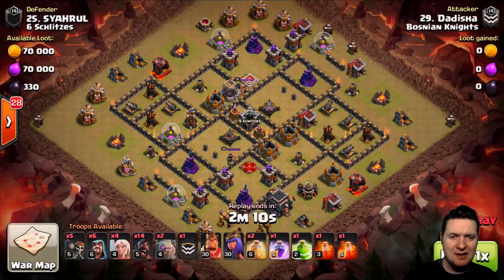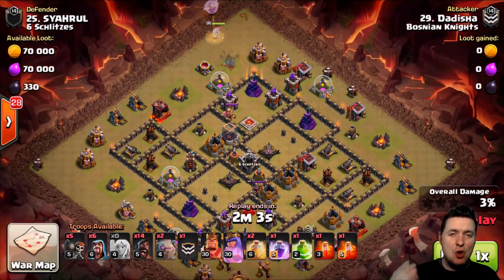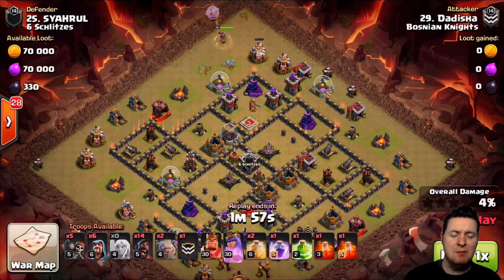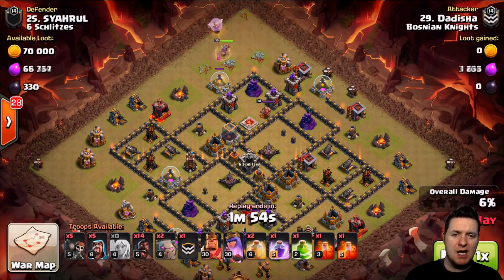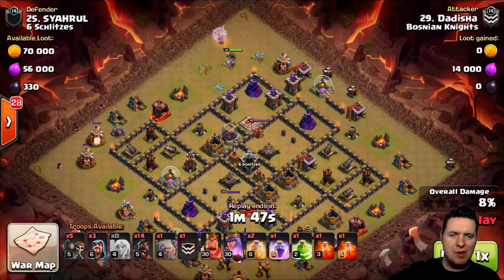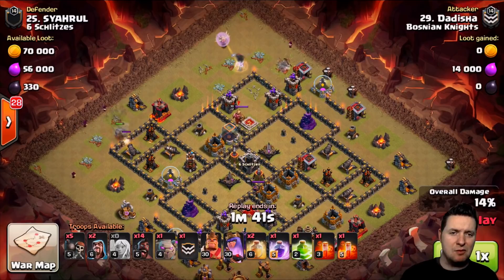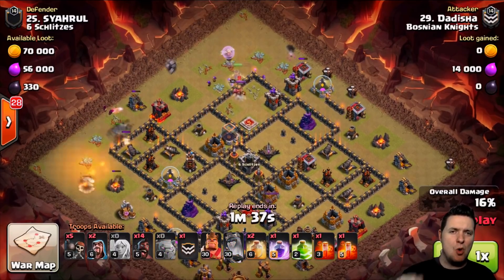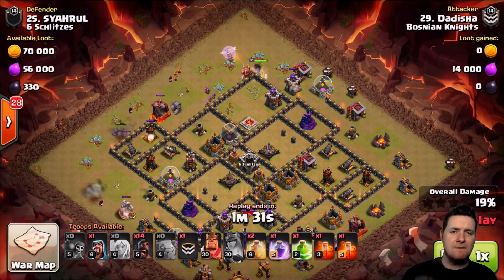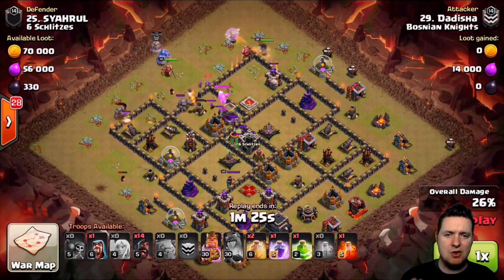Now showing Dadisha with a Queen Walk GoHoWee. I love a good queen walk — make sure you're timing your heal spells and popping the ability at the perfect opportune time. The main thing is to create a nice path. Whenever you're using hogs, you have to get your pathing down. You do not want to spread them out all over the place — you have to lead them. Hogs love to go all over and look for defenses, so it's up to you to create a funnel for them to go exactly where you want.